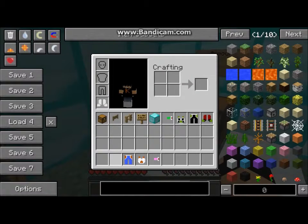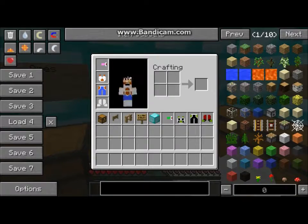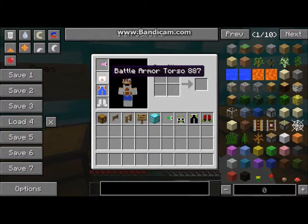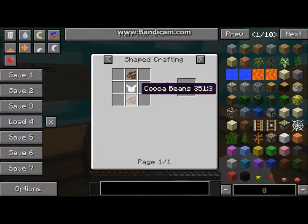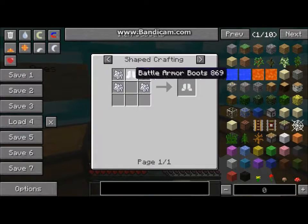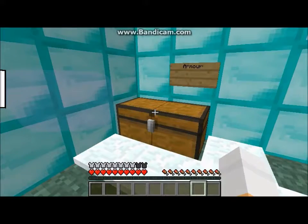Now we'll review the last armor — oh, this looks like Vegeta's. This gives you eight armor bars. That's how you make the first one, then that's how you make this, and that's how you make that. And that's all for the armor.